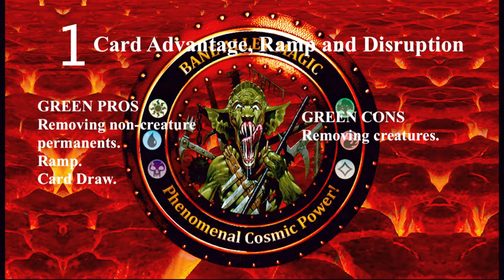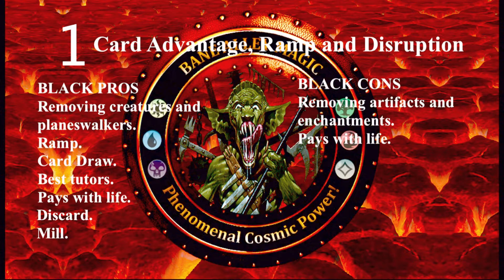Next we have green. Green has trouble dealing with creatures obviously, but it can handle anything that is not a creature, and it has obviously the best ramp out of all the colors, and it even has decent card draw. Its only problem is it has trouble removing creatures. Other than that, green does everything pretty well. What color is really great at removing creatures is black. Black is great at dealing with creatures and planeswalkers, but it has trouble dealing with artifacts and enchantments. Black is also great at ramp, card draw, it has the best tutors, it can pay for things using life, it can make opponents discard, and it can make opponents mill.